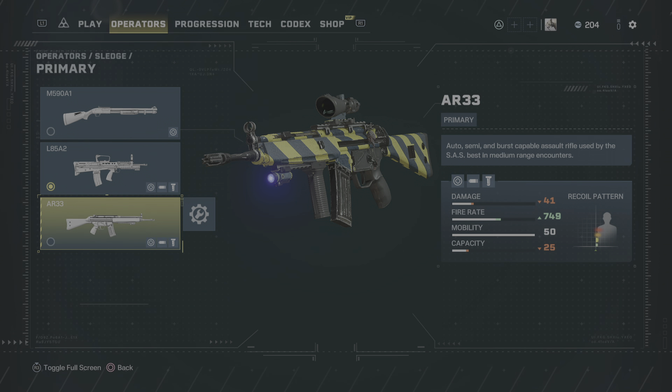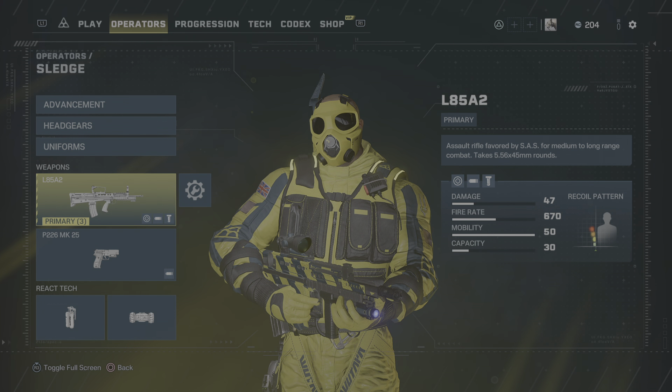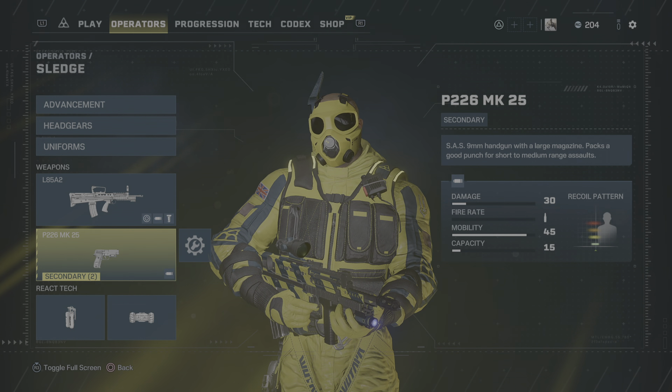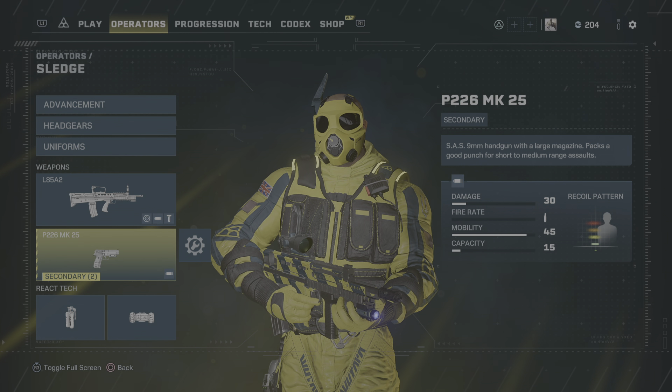Why did Ubisoft give the AR-33 a 25-round magazine? Just make it 30 rounds. If Sledge had the ACS-12 combat shotgun and a 30-round magazine AR-33, hands down he'd be just a baller operator to play in the game. But Ubisoft did Sledge dirty. The L85A2 is his best gun and it's really not that great. On one of the other videos going against the Protean Solo, I'm constantly having to reload — the 25-round magazine is just not enough.